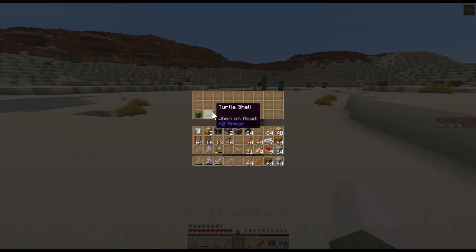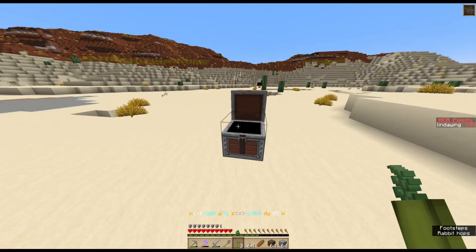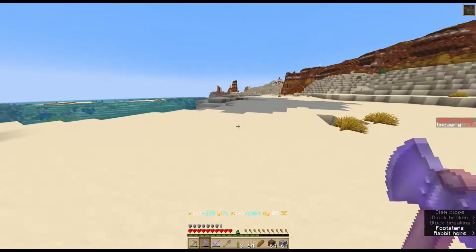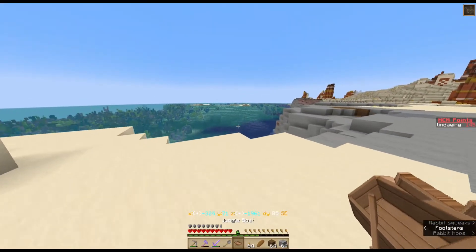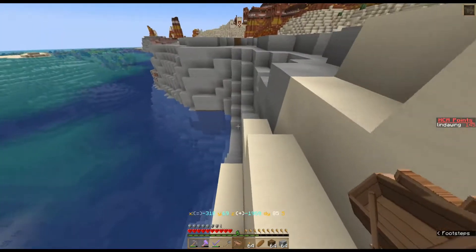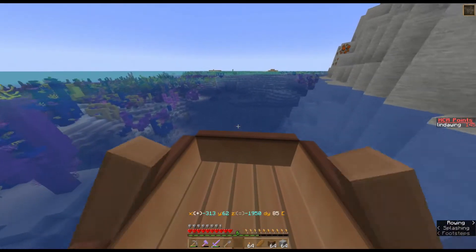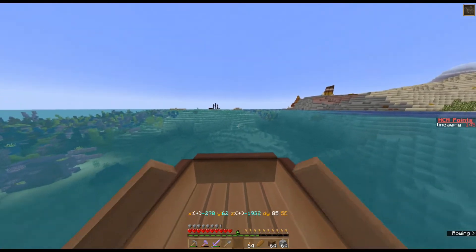That's everything that I need, except for just a couple of things to get the full 200 points. I got the full 100 on the regular stuff. We are putting the boat back in the water and got to make it home. Get down to the water here. No tridents, no tridents. We've got to get over here and get back where we can go south.